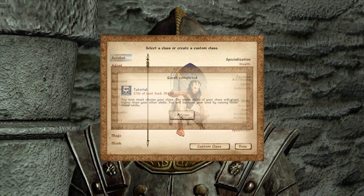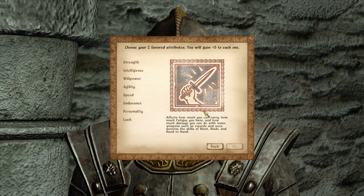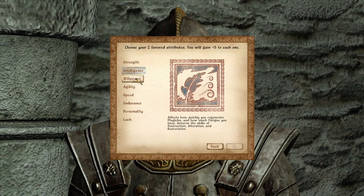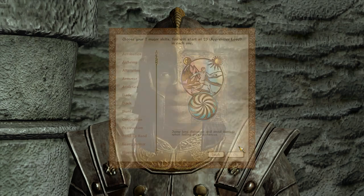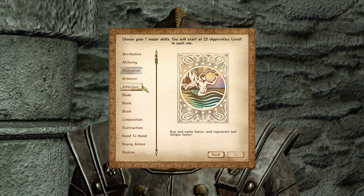Alright, it's time to build our class. It's usually to your advantage to design a custom class — that's true of both Oblivion XP and the vanilla game. Intelligence, willpower, and magic will ensure that we have a casting character, and the skills associated with those statistics will raise more quickly.